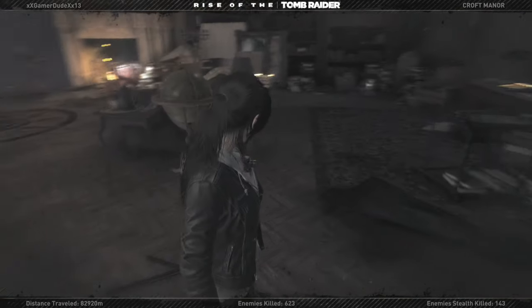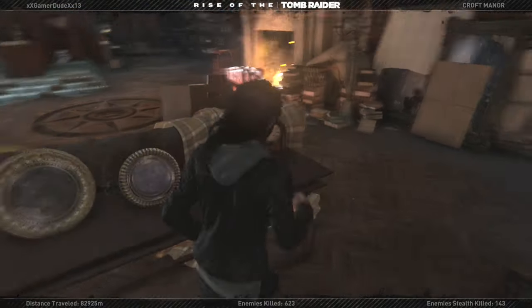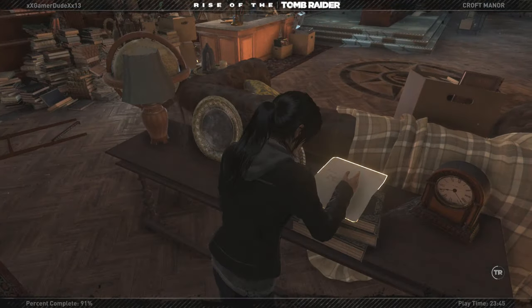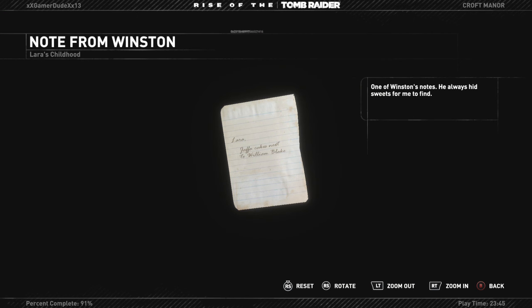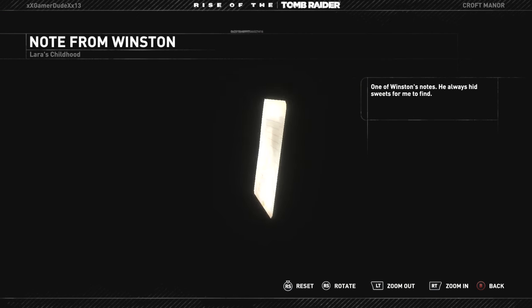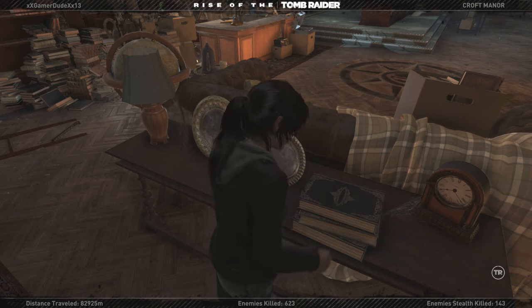We have a couple more to find. Here's another letter — one of Winston's notes. 'You always had sweets for me to find.' There's a blank on the back and a little love letter at the front. It's just a Winston note.